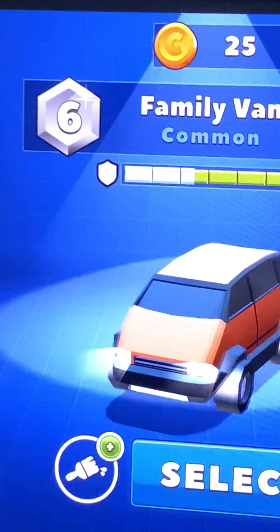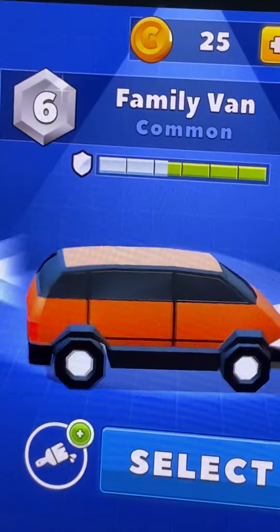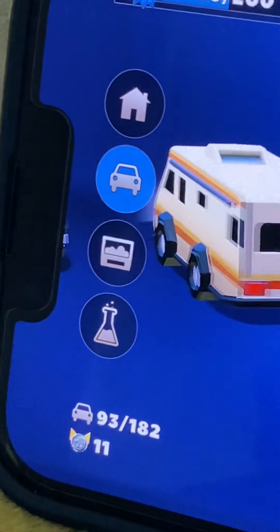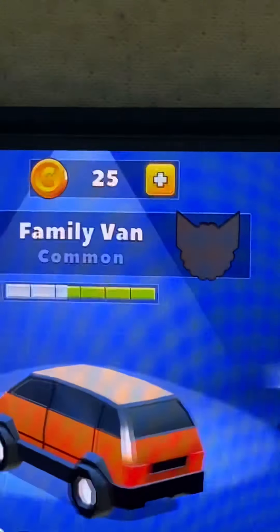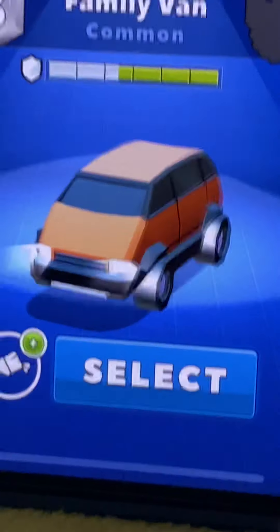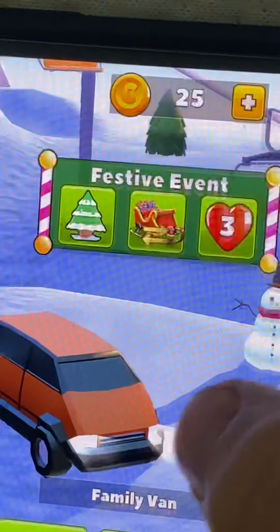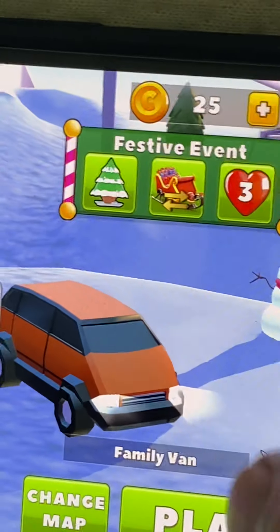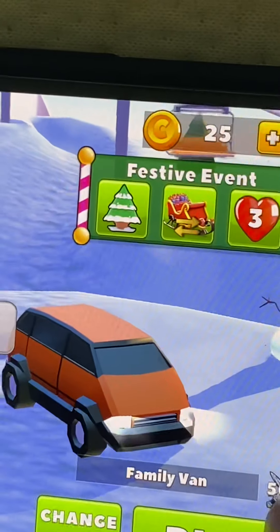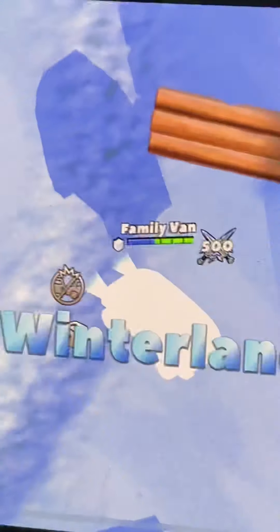Alright, so today's car is gonna be the family van. Last time's car was the camper. The family van is an orange van, where there's a hole where it can fit one family. And just the same like always, we have our username as the car we're gonna be playing with, and we will be playing three rounds.